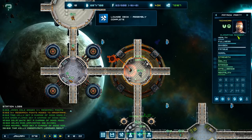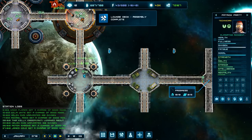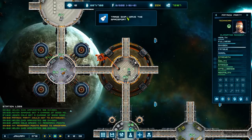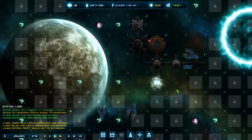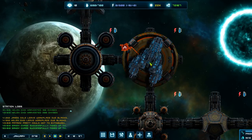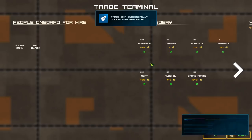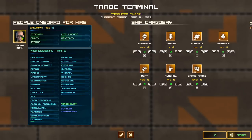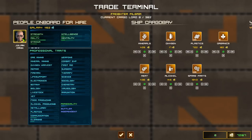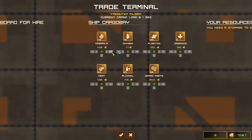The lounge deck is complete so crew can go and relax there to get their morale up, which is great. Having someone with the bright personality also keeps people pretty happy. The trade ship is now leaving. Another one seems to be coming in - please bring some crew, a good technician would be great.